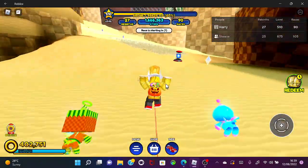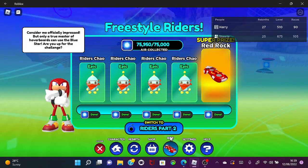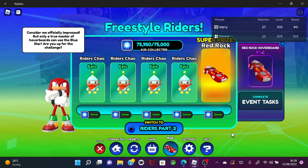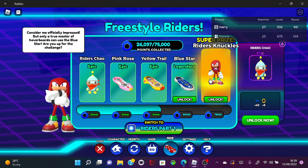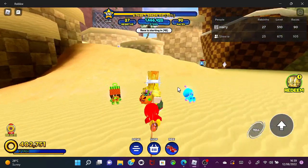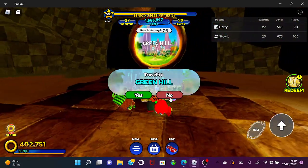Once you get all that done and complete Riders Part 1 — and I did not pay to win, I didn't spend any Robux. As you can see here, I have all the characters and I've got those unlocked. After you unlock that, we need to go back to Green Hill.